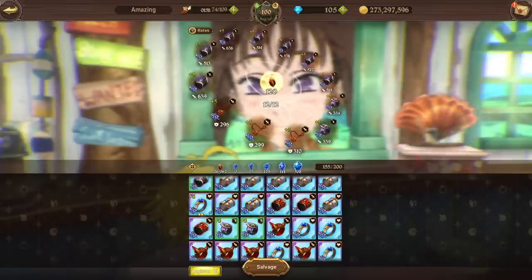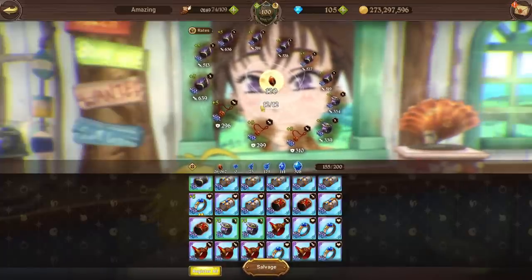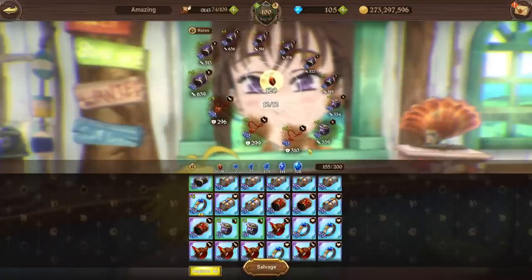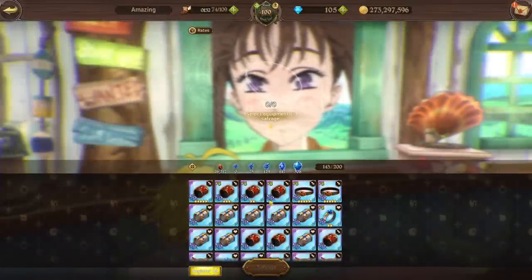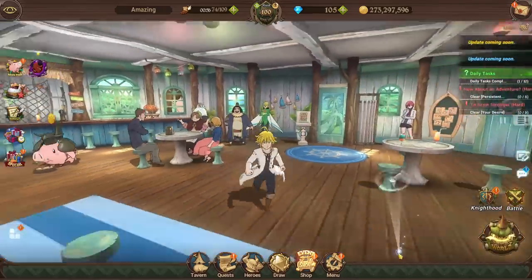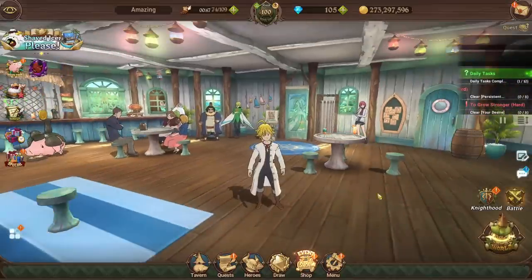Alright, so all 12 pieces are now plus five and ready to salvage — that's 120 enhanced stones worth. Last time I got an ultra success on a normal piece, so let's see how the plus-five result compares. We got six awakening stones there — a little lower due to RNG — but generally speaking you will get more from salvaging plus-five pieces. It's a pretty decent benefit in terms of returns.